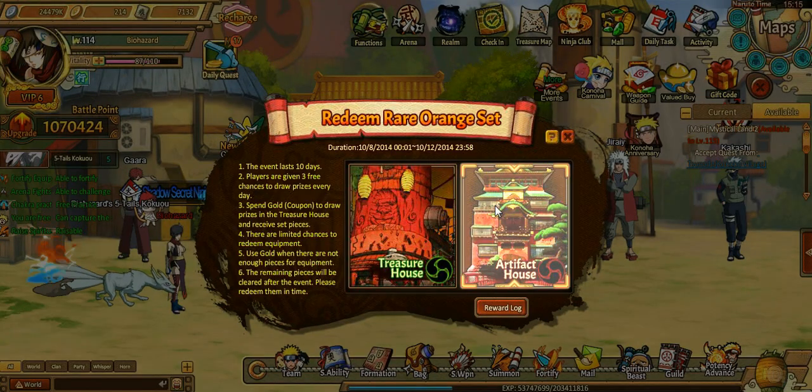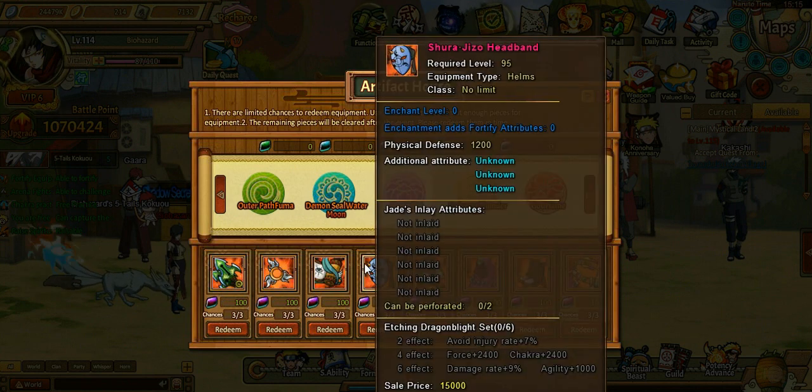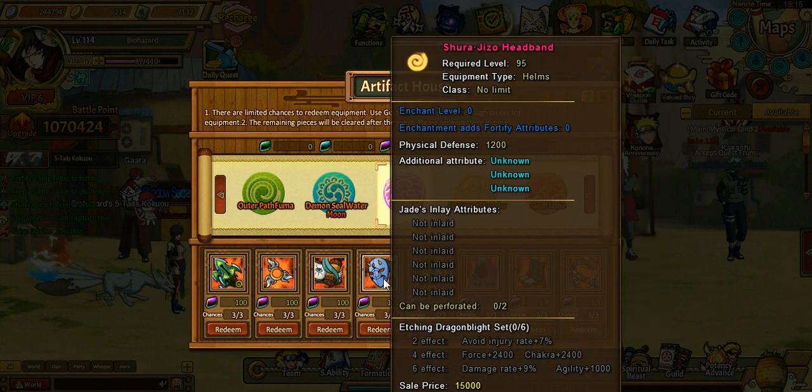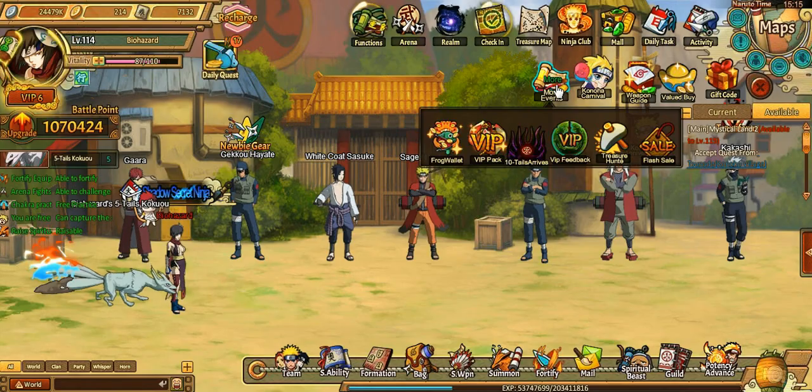I doubt I'm gonna get anything in here — I never actually get lucky enough. We started off with three on that one. I think I have one piece of that — I believe I have the helm, yeah I do. I actually have the headband for that one, so maybe if we get a hundred I'll pick one of them. I doubt it, but you never know, I could get lucky.